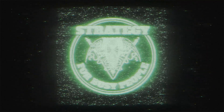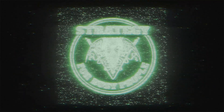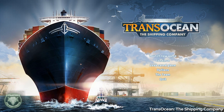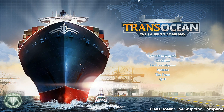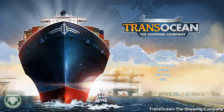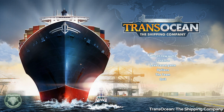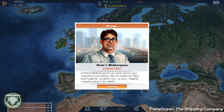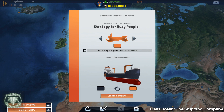My name is Thorax and this is Strategy for Busy People. If you've got a few minutes, I'll tell you what to play today. We're looking at Transocean, the shipping company. I've got about three and a half hours in this game. Transocean is a bit like a railroad tycoon game, except you don't build any lines — you buy ships.